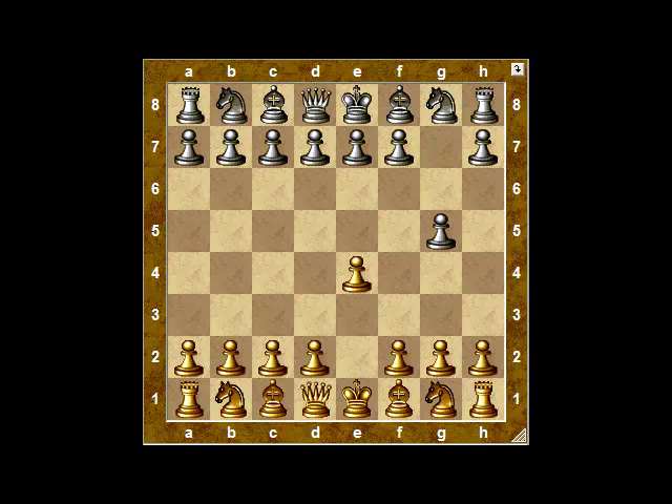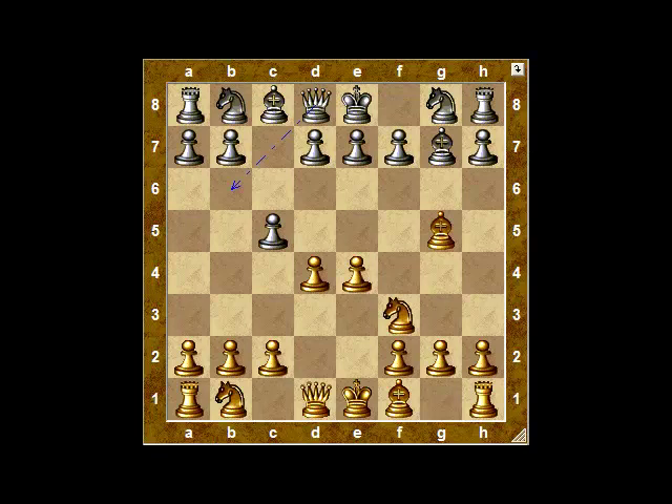I shouldn't even have to show you what to do against such garbage as the Borg Defense, also known as the Macho Grob, but it is nothing to worry about. You take your center, and if they play the gambit variation — which is quite likely if they've prepared this opening — you just take the pawn. Now the trick is that if you take the pawn on c5, black's going to win your rook in the corner, but you don't do that. You just bring out the knight, and after they capture, you return the pawn to get a good position.